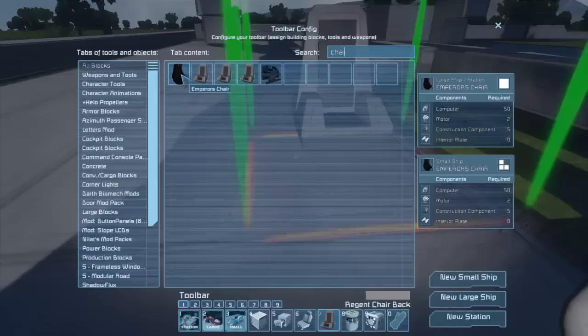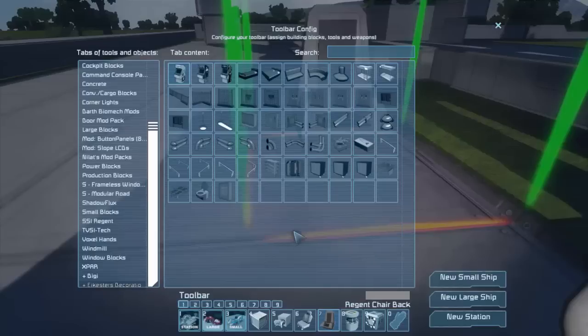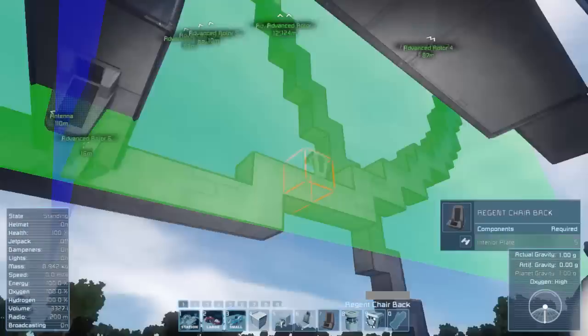I got a Darth Vader chair - the Emperor's chair I guess - but I don't really like the look of it. Maybe I'll use it some other place. But then I went and found a decorative pack called Eikester's and he's got benches, which just fits in perfectly for what I would like to do with the Ferris wheel.